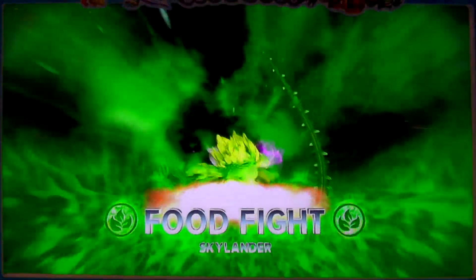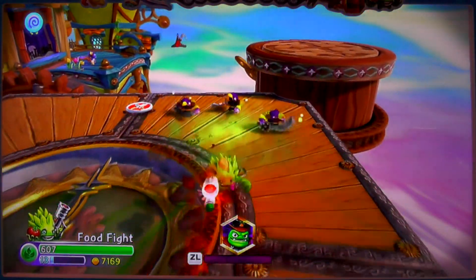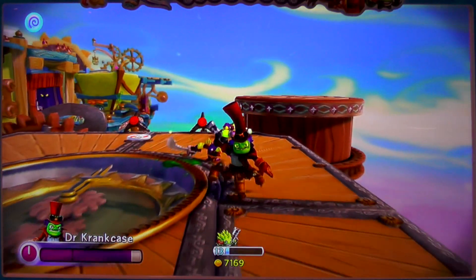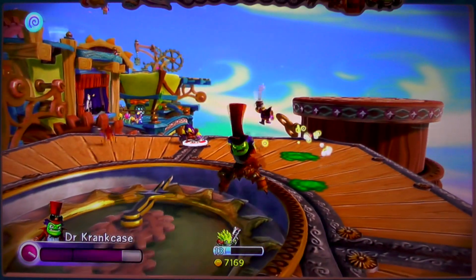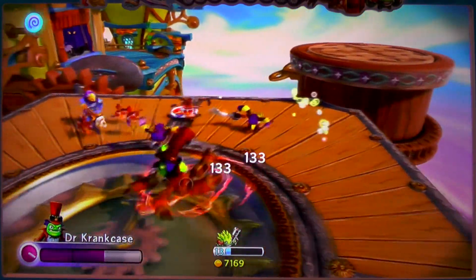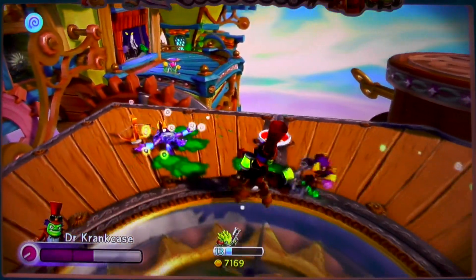I'm going to switch over to Food Fight, give him a bit of time in the limelight. I like Food Fight. And of course Dr. Frank Case — he's got quite a nice variety of attacks. He was originally trapped in the previous level. He's got that lightning attack and this big sort of goo gun. He can attack, and he's obviously also got the spin attack. He caused us so many problems because as you're spinning, you can't get attacked yourself.